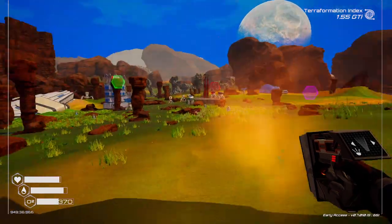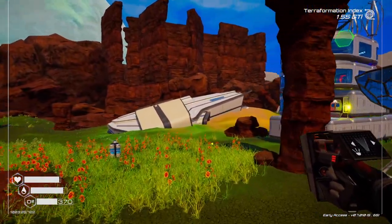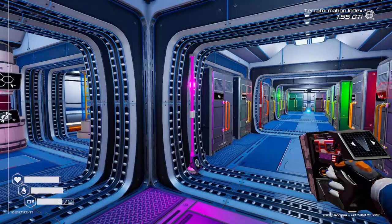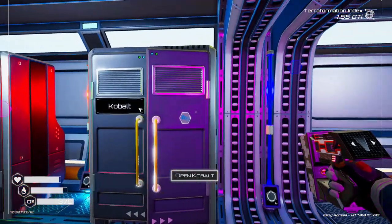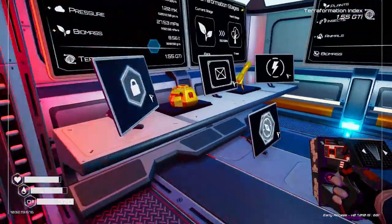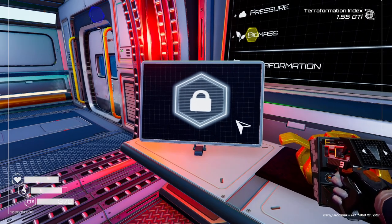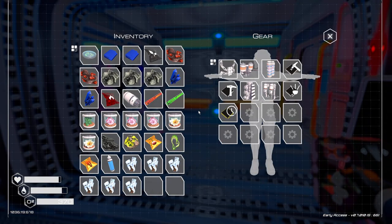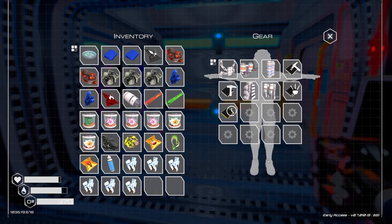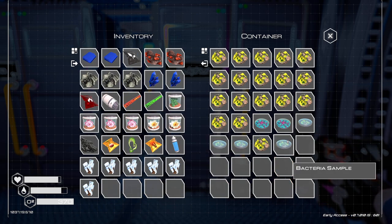These little water flower things - I'm sure there's an upgrade for them that I haven't applied yet. There's a lot of upgrades - it is a T4, I've just seen it over the back. What a day - I found a lot of stuff. I've got this blueprint thing - let's see what it's unlocked. Microchip construction menu filter. Construction menu filter - okay, I'd like to have a look at that. I don't know exactly what that is.